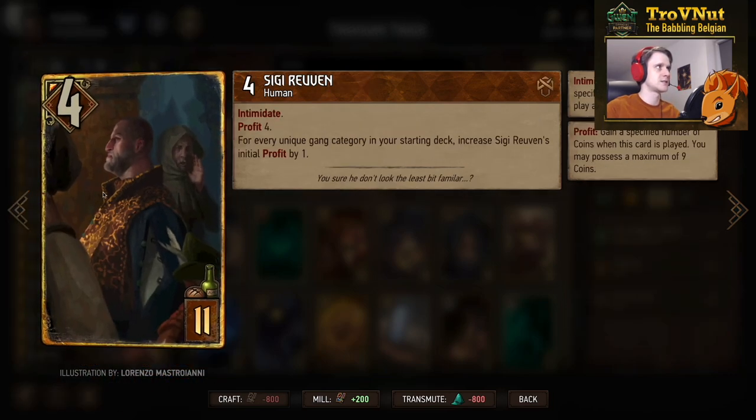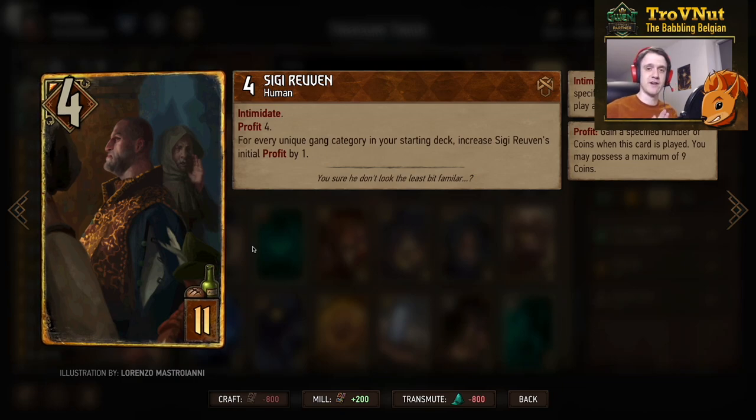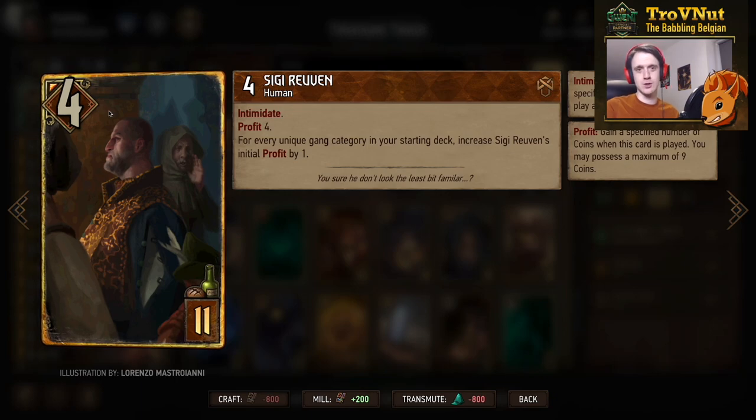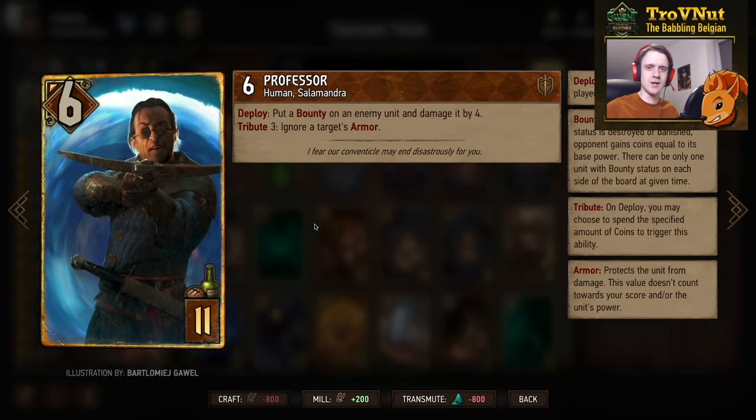Sigi Ruven has Intimidate — gaining a point every time you play a crime card — but his more important ability is his profit, which increases by one for every unique gang category in your starting deck. We have enough categories for a full bank every time you play Sigi Ruven. If you play Caesar Bilzen right next to him, you gain another nine coins, so basically Sigi and Caesar together give you a full bank every single time. He also starts at four power, so you're immediately looking at 13 points before you even spend the coins.